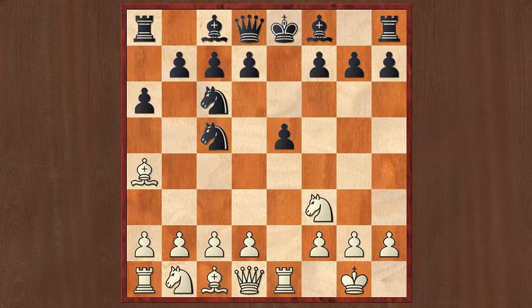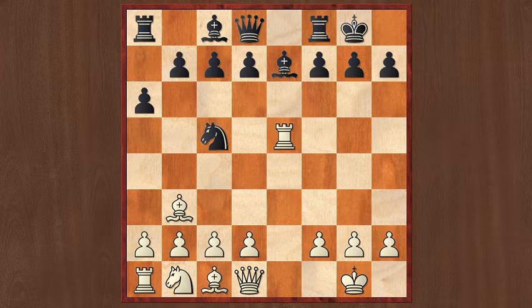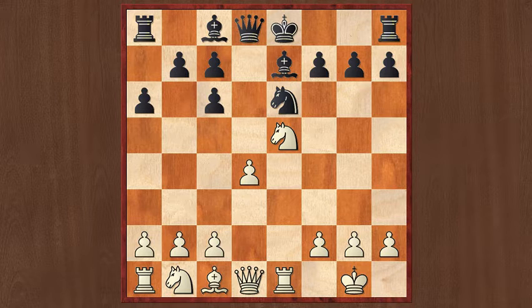Harmless for black would be Nc5, Nc3, Rxc5, Bb7 — now the bishop on a4 is attacked, and after Bb3 and castles, black is even a little bit better. The way to go for white after the correct Nc5 would be to play Bxc6, then dxc6, Nc5 threatening a discovered attack along the e-file, so black blocks with Be7. After d4, Nc6, Be3, white has a very slight pull. Black has the bishop pair, but white has more space in the center and black's pieces are a little clogged up. White should be able to finish development nicely and start an attack on the kingside.